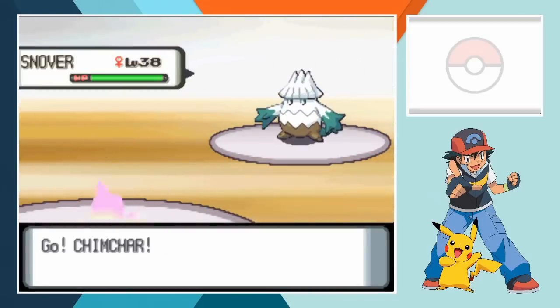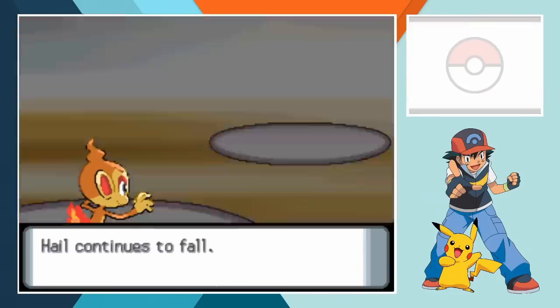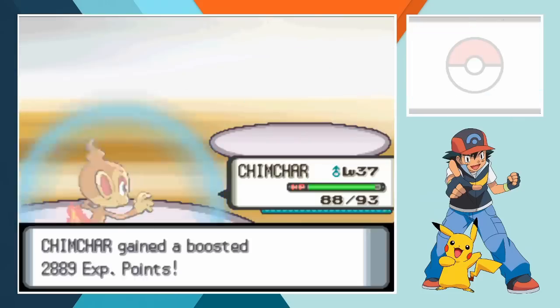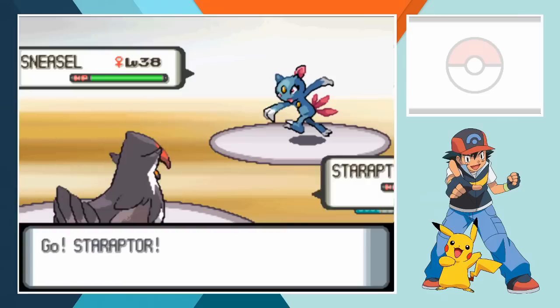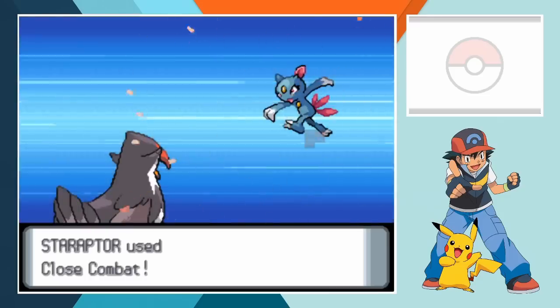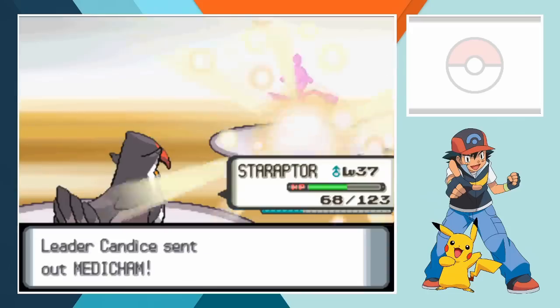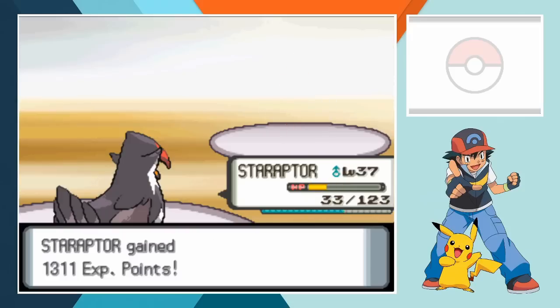Candice leads off with Snover and we start off with Chimchar which is really bad news for her. One Flamethrower flattens the quad weak Frost Tree Pokemon and her evolved form can't do any better - Chimchar outspeeds Abomasnow to connect with Flamethrower and score another knockout. Sneasel's out next and once again we've got a 4x effective move. We recall Chimchar and send in Staraptor who takes a couple of hits from the speedy cat-weasel hybrid before hitting back with a devastating Close Combat. Medicham comes in last for Candice and before she even realises what happened, Staraptor crashes into her with Brave Bird knocking her out and handing us the win.